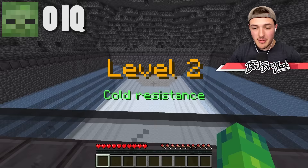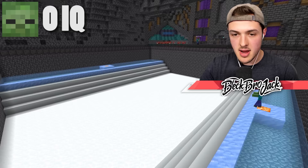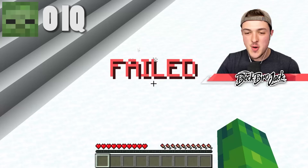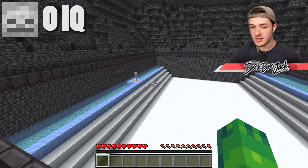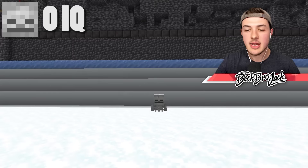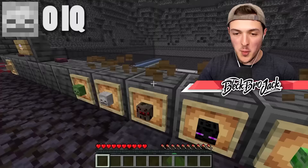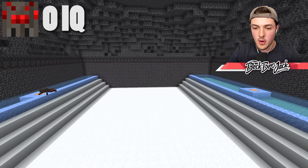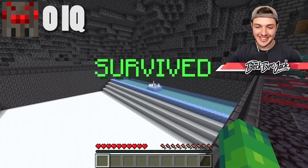Level two — we'll be testing mobs' resistance to the cold. Come on, Mr. Zombie, you got some beautiful clothes on, you could do this. It failed. The skeleton already has 10 IQ points, let's see if it can continue to be in the lead. It just walked right into the snow — it didn't even try to go around. Will the spider be the first to pass level two? It's able to walk directly across the snow — I guess because its body is more spread out. The spider passes level two and gains its first 10 IQ points.